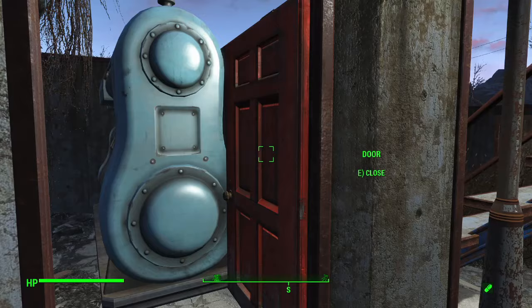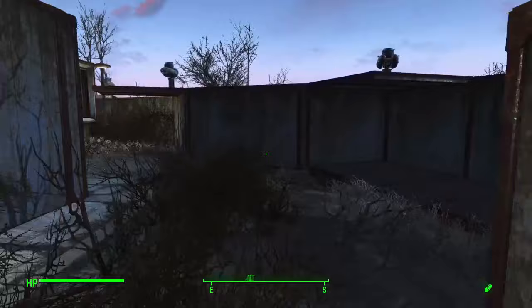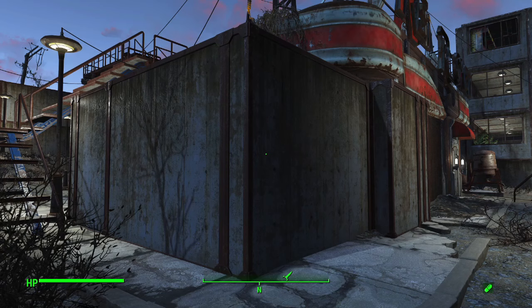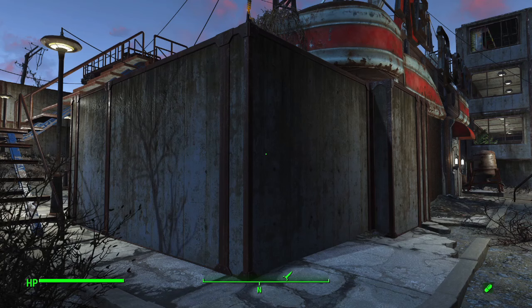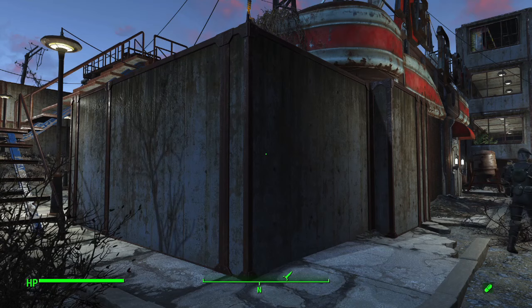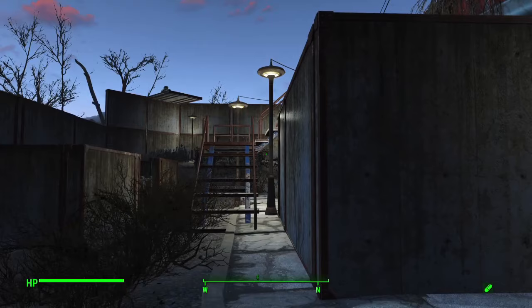Over here we have the reactor shack. Just one fusion reactor is enough to supply the entire settlement. Some people mentioned that Vault-Tec reactors generate way more power, which is true, but they're also less compact and use a lot more nuclear material to construct. The regular fusion generators don't take much nuclear material, so they're much more resource-friendly - you don't have to go hunting super mutant suiciders or searching the Glowing Sea or buying Blast Radius board games just to build your power supply.